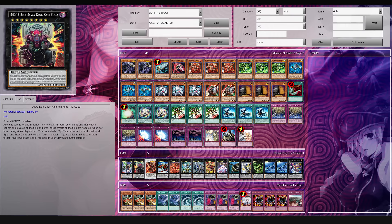And this card actually has a really amazing effect. So once per turn during either player's turn, you can detach some material from this card to destroy all spell trap cards on the field. Pretty good effect already, right? But it gets even better. You can detach one material from this card, then target one dark contract - it's not like you play those anyways - but for the most part it's basically to disrupt your opponent's pendulum scale. But after this card is XYZ summoned for the rest of the turn, all other cards and their effects cannot be activated on the field, and other card effects on the field are negated.